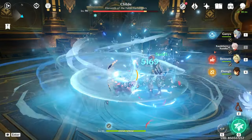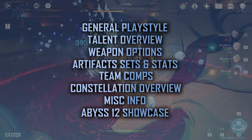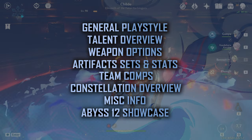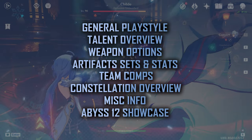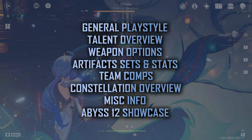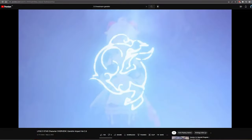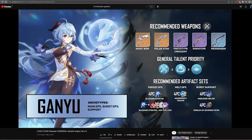This video will cover all of the following in order: general playstyle, talent overview, weapon options, artifact sets and stats, team comps, constellation overview, other miscellaneous info, as well as a spiral abyss showcase — all in as condensed a manner as possible for you to quickly view back on. For a more brief overview of Ganyu's kit, please watch the Liyue 5-star character overview we made a few months ago.